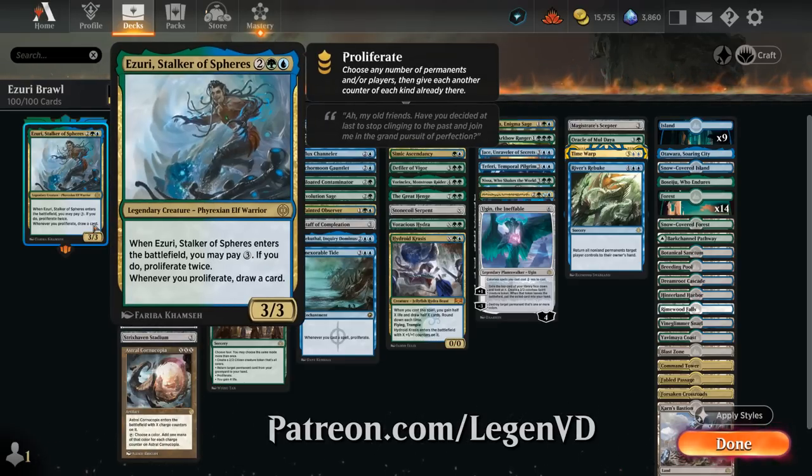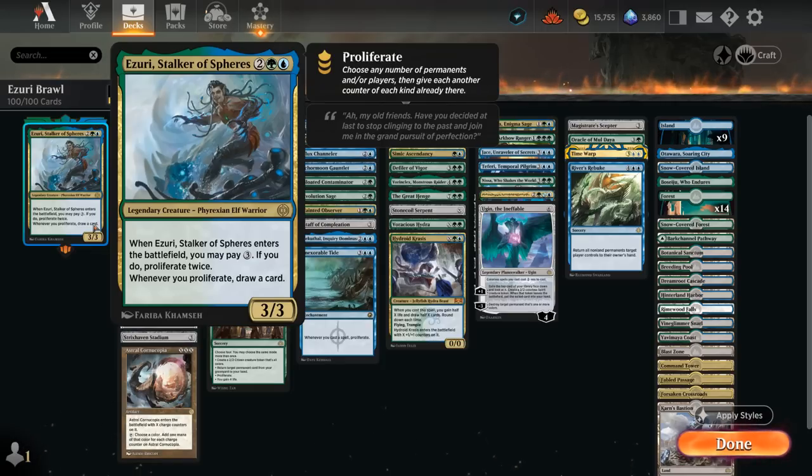When Azuri enters the battlefield we may pay 3 mana. If we do, we proliferate twice. To proliferate, we choose any number of permanents and players, then give each another counter of each kind already there. So we're mostly proliferating +1/+1 counters onto creatures, adding extra loyalty counters to planeswalkers, and there are a few other counters throughout the deck. Poison counters can also be proliferated onto the opponent, though we're not going heavy on the poison theme. And whenever we proliferate, we get to draw a card — that's the important part.